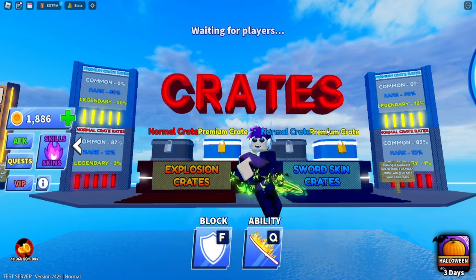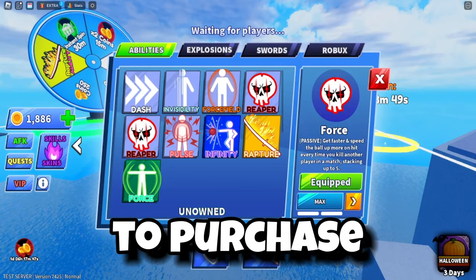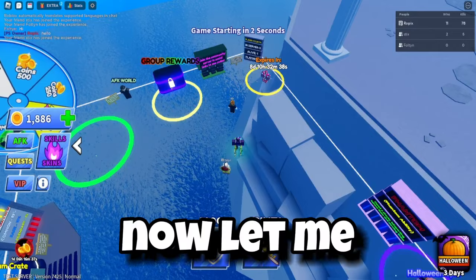It just pushes everything away. It's like a Force field but has a bigger reach and looks cooler. The Force costs three thousand coins to purchase, one thousand five hundred for the first upgrade, and three thousand for the second upgrade.